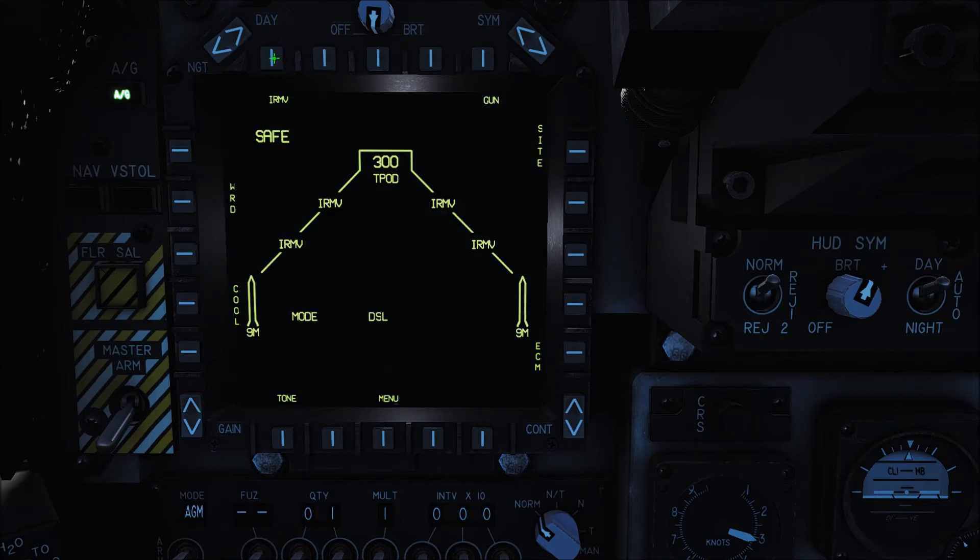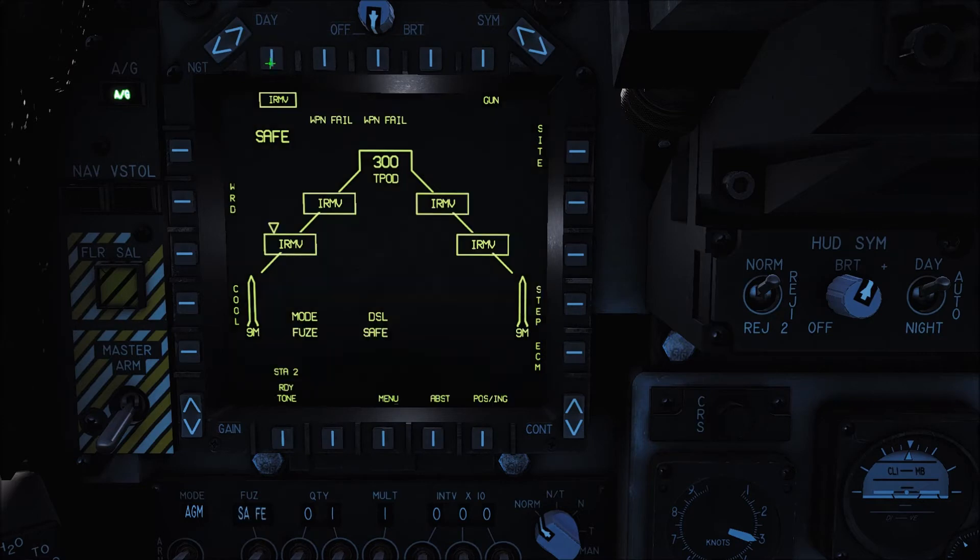Once you do that, you can select and deselect using the OSBs, or you can use the weapons panel below. Entirely up to you - my preference is to actually use the OSBs. They're selected, and Master Arms on. So now we're all set to go.